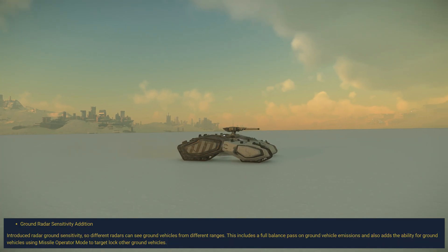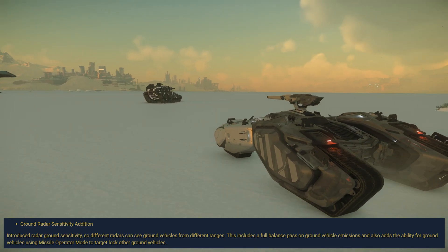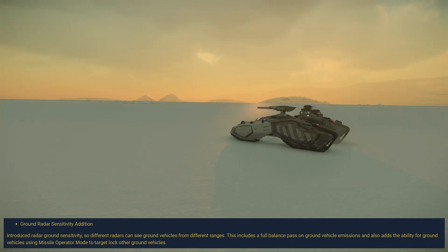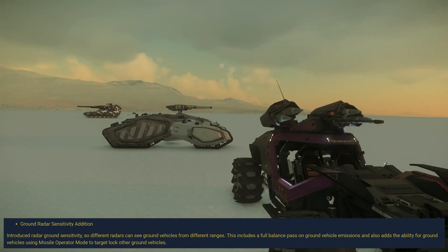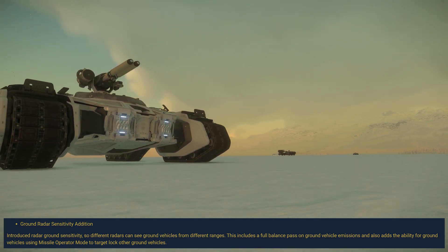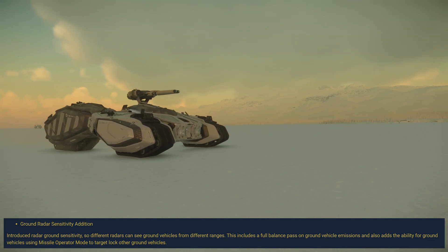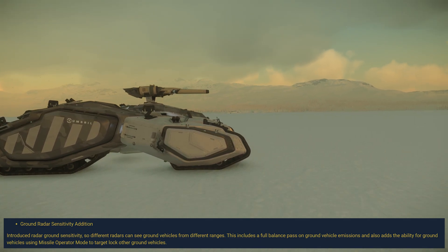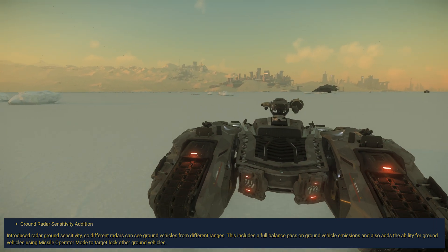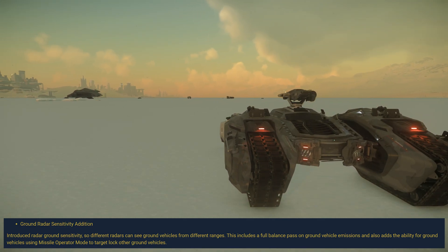Hey guys, welcome. Patch note Alpha 3.21.1 - Ground Radar Sensitivity Edition. It introduced radar ground sensitivity so different radars can see ground vehicles from different ranges. This includes a full balance pass on ground vehicle emissions and adds the ability for ground vehicles using missile operator mode to target lock other ground vehicles. In this video, I'm going to test only the first half of this new feature.